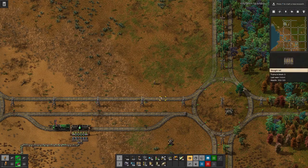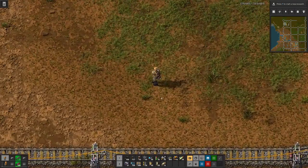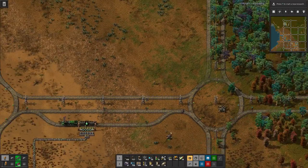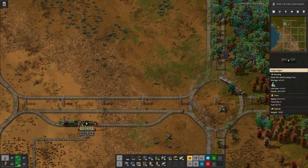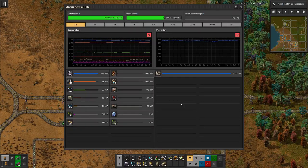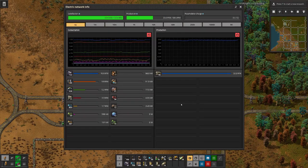Hello boys and girls, my name is Hatsus here and welcome back to Factorio. Last time we built our first factory for green signs and we made sure that we do have enough power also for the next step.